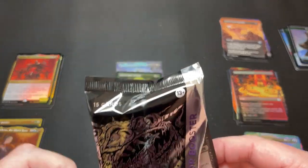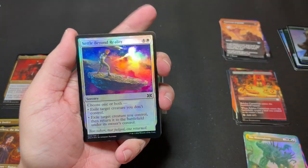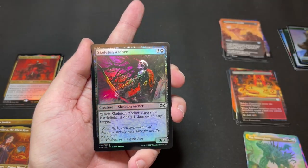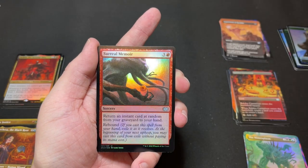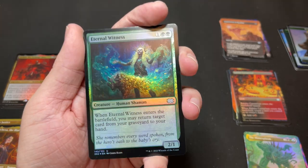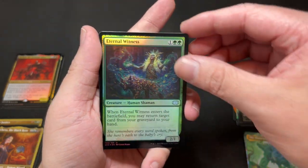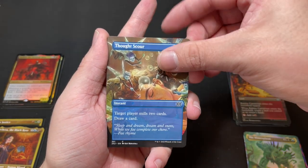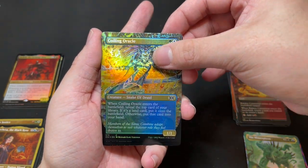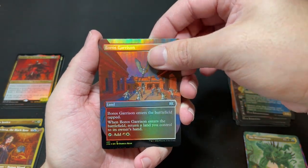Last pack! We got Balustrade Spy — really cool art. Settled Beyond Reality, Deep Analysis, Skeleton Archer, Mana Leak, Surreal Memoir, Eternal Witness — the regular one with gorgeous Chris Rahn art. I kind of wish the borderless used this art. A borderless Thought Scour, Rakdos Carnarium, foil borderless Coiling Oracle, and Boros Garrison — very nice.